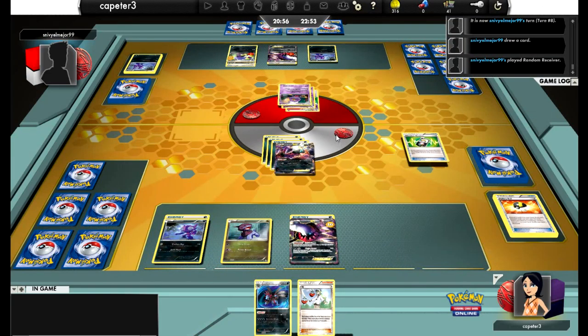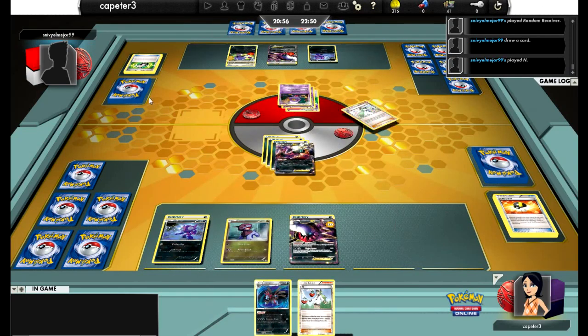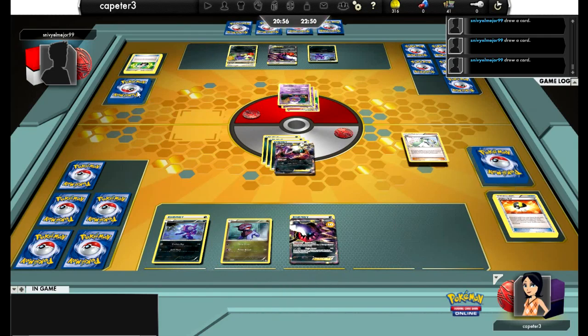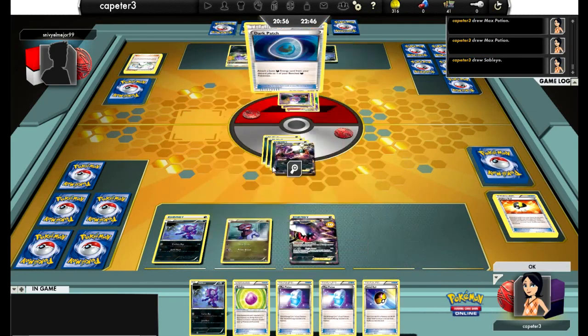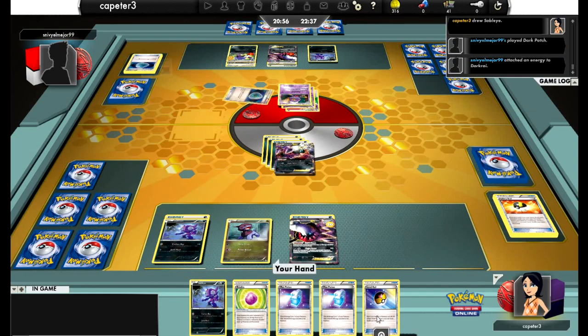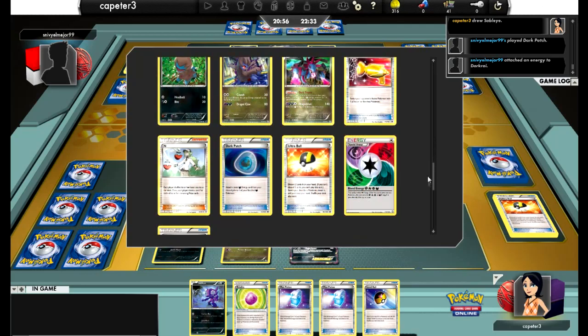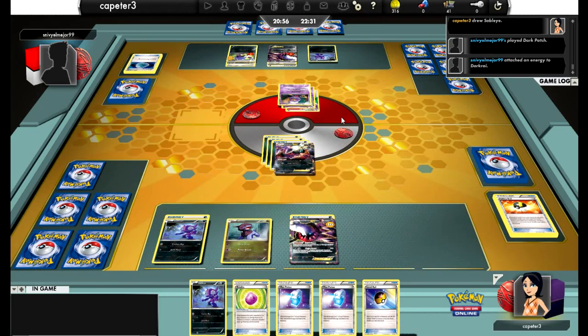He Random Receivers to hit the N. I'm perfectly fine with bringing up my hand of two to a hand of five. He doesn't know that I have the N in hand, but he goes ahead and plays it anyway. I get some pretty decent stuff. I'm not really fond of the Max Potion without Hydreigon in play, but that's alright. I get another Sableye but I really need to hit a Super Rod or a Supporter.